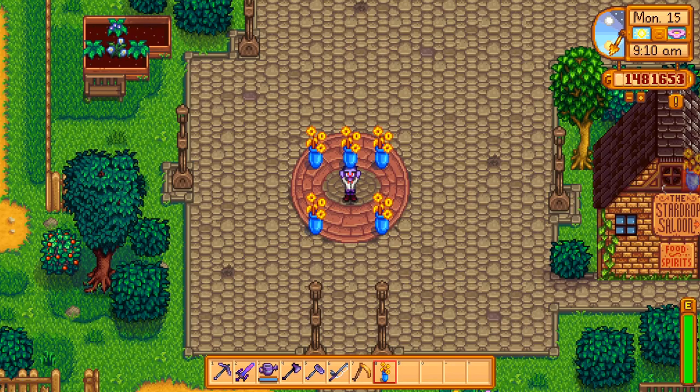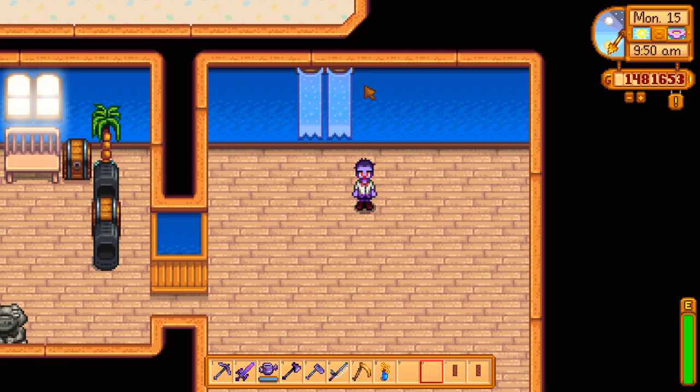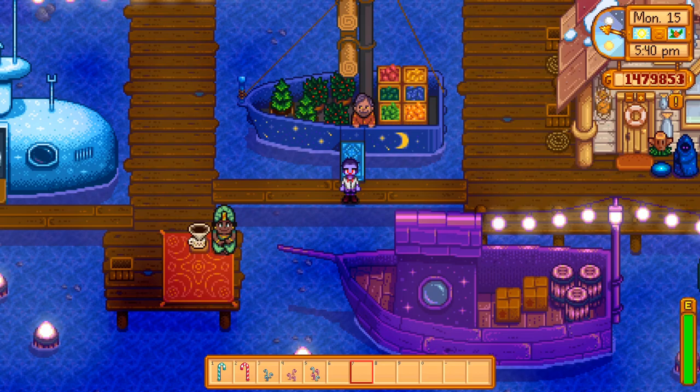Dried sunflowers can be bought for 100 star tokens at the Stardew Valley Fair, or you can win them from the crane game in the fall. You can get the icy banner for 800 gold at the Festival of Ice or the winter banner for 1,000 at the Feast of the Winter Star.